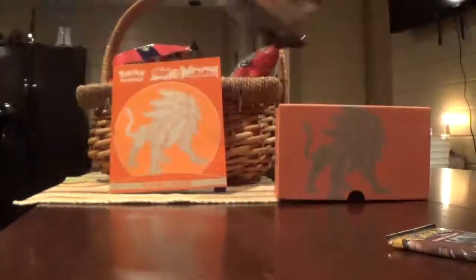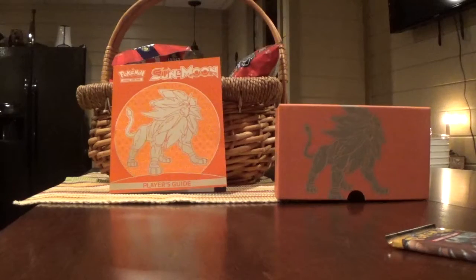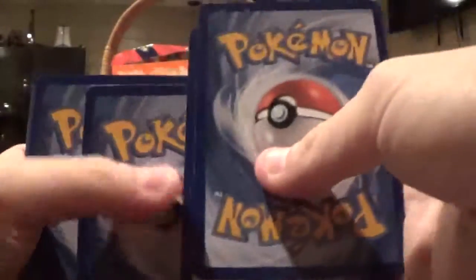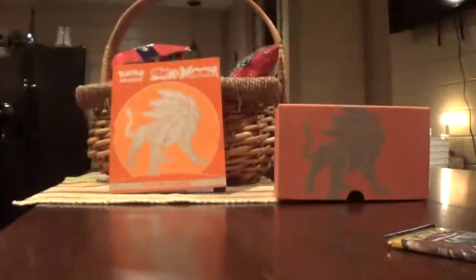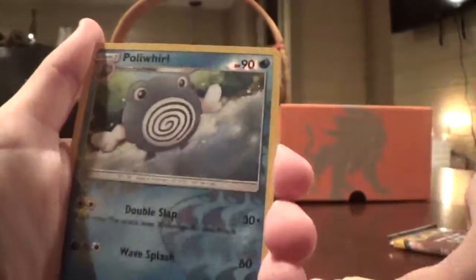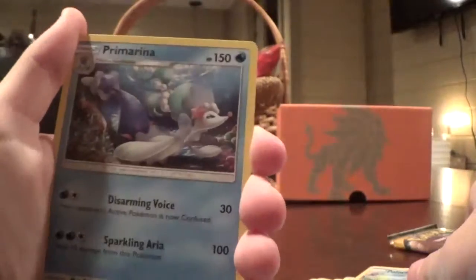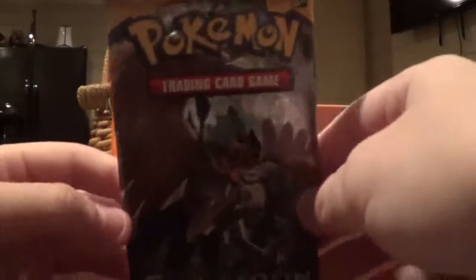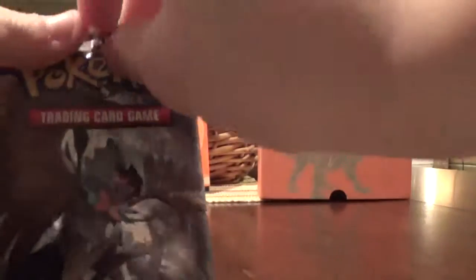I really need to get a tripod for this camera. It's a code — one, two, three, four. Starting off with Fire Energy: Dragonair, Alolan Raichu, Hypno, Inkay, Poipole, Growlithe, Grubbin, Jigglypuff, Poliwirl, Poliwirl and Bewear, and Trumbeak.